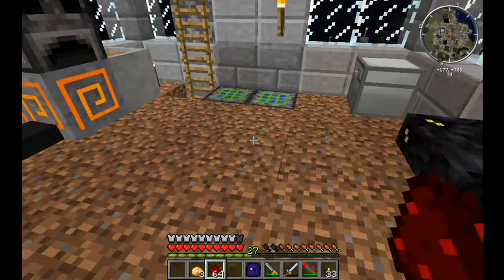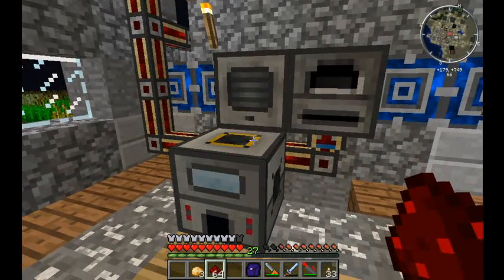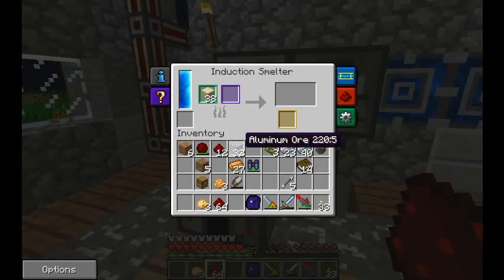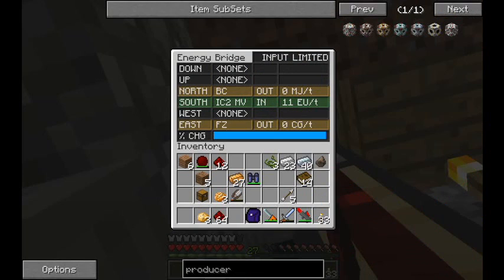Let me run downstairs quickly and throw some stuff in one of these machines — ditching some aluminum ore right now. Now you can see that I'm consuming BuildCraft power at 5 MJ per tick. The conversion rate for BuildCraft power is not nearly as favorable; each BuildCraft MJ costs about 2.5 EUs. But the energy bridge does an excellent job of taking all of the requested outputs, converting them into one lump sum, and then pulling in only as much power as you actually need.